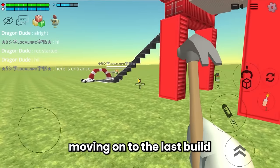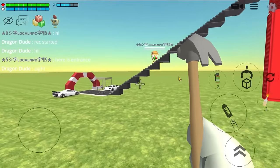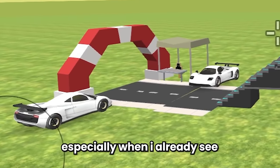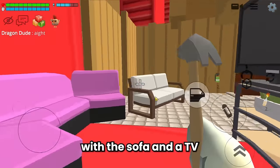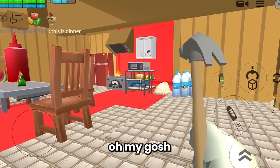Moving on to the last build in today's video. This is a small base with a container made by Logan. It sounds interesting, especially when I already see the sport car right there. The first thing you see is the living room - so cozy with the sofa and the TV. And then there is a dining room with the kitchen. Oh my gosh, this dining room is on the next level - I was not expecting this dining room to be this good.